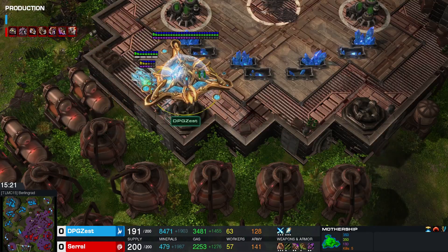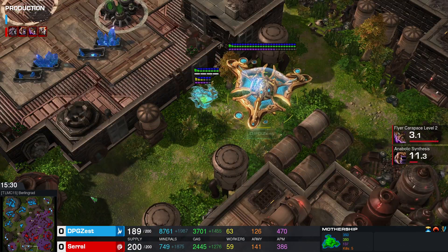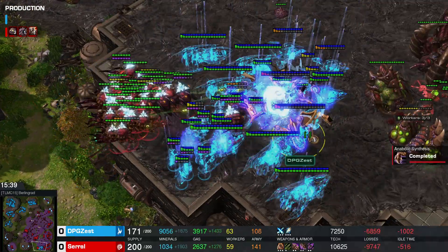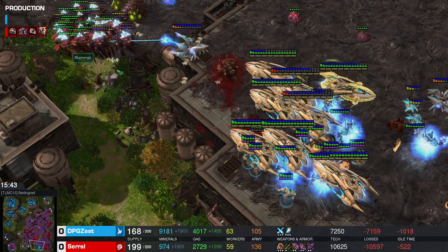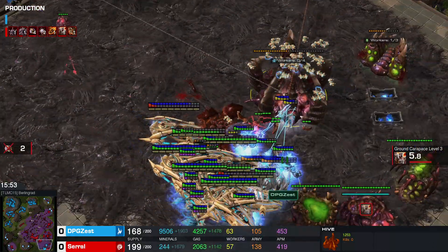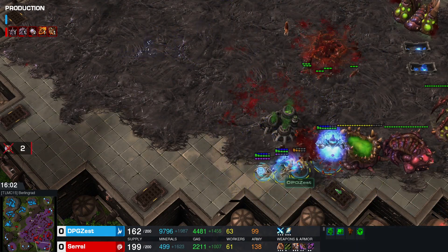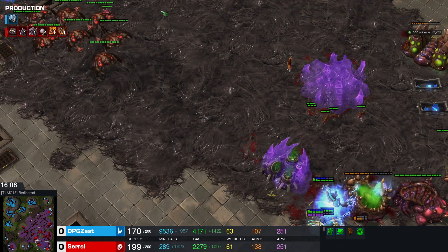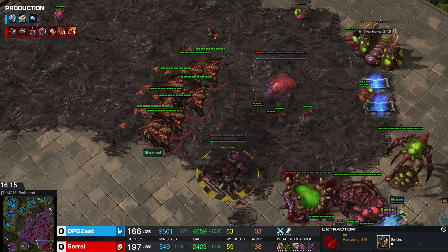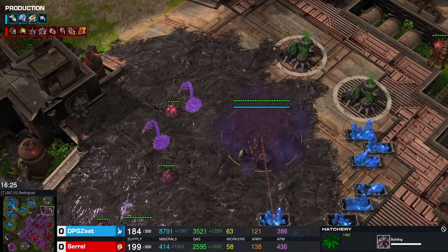Zest moves out with his Mothership separately, very likely to attack again from the high ground and then teleport his units. Serral realizes this. Zest completes another great teleportation, but the Mothership falls — Parasitic Bombs immediately cast by Serral. The main fleet moves forward trying to snipe the hive, but all units are exposed. Serral nicely snipes unit after unit and Zest teleports out, leaving just a couple behind — a smart move. Serral has to rebuild his structures after his hive was sniped. Zest sniped the expansion but perhaps should have cleared others.